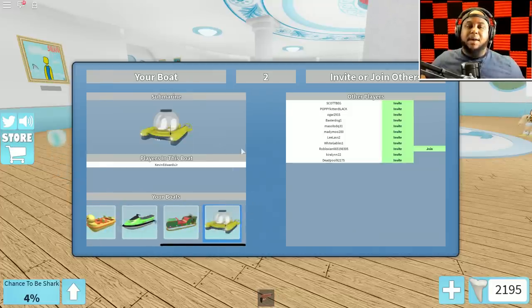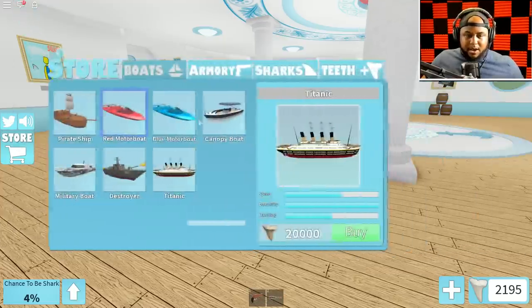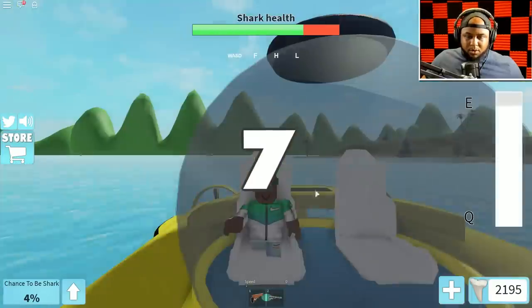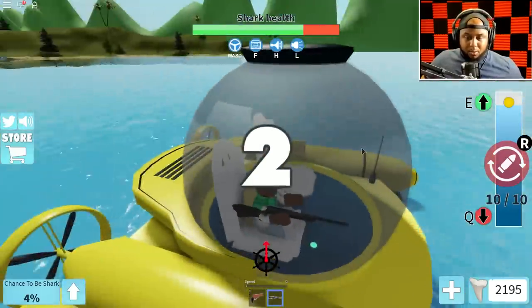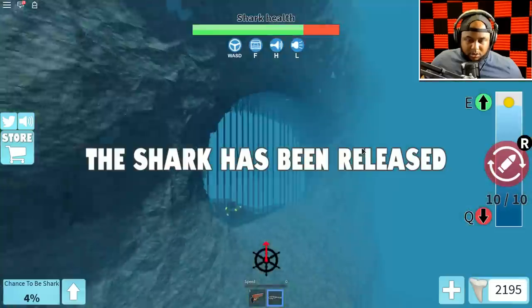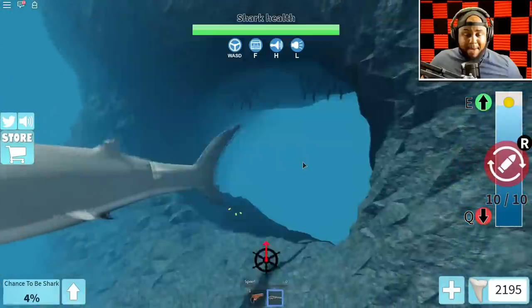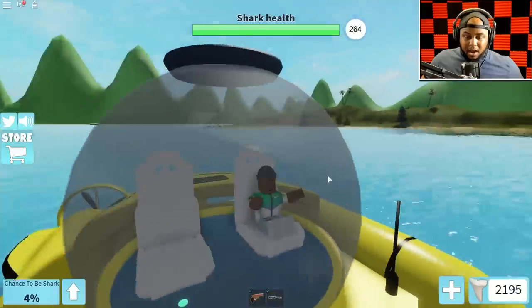I'm going in the submarine. What gun do we have? I need to get my armory right - I want the ray gun. Okay, maybe next time we'll get the ray gun. Right now we're working with this little shotgun. The shark - oh gosh, it's the hammerhead!